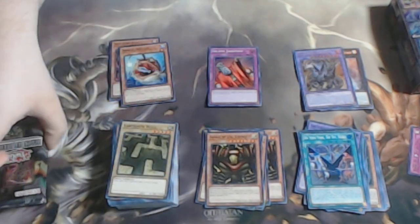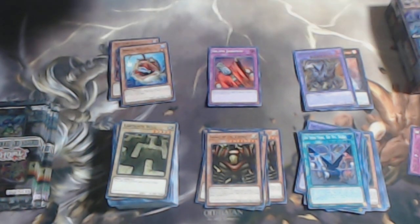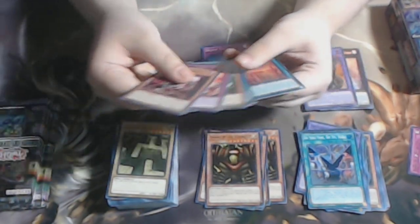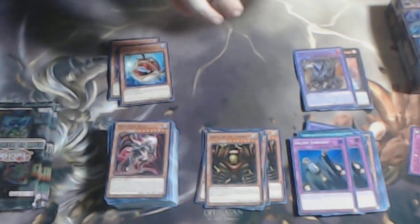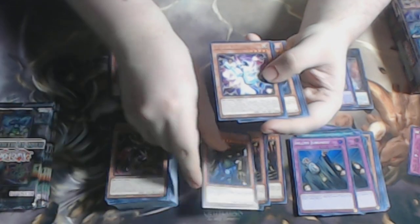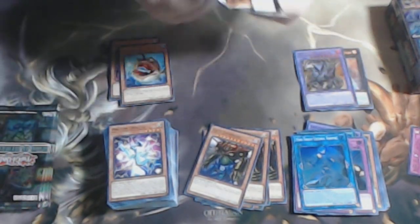Accel Synchro creates a lot of cool plays post-Battle Legends Monstrous Revenge with Assault Synchro, so there is quite a bit of good synergy that's going to happen in the future. Monstrous Revenge is going to be a crazy set with 52 new cards, imports and all, and I'm definitely going to open up a few boxes for the channel.